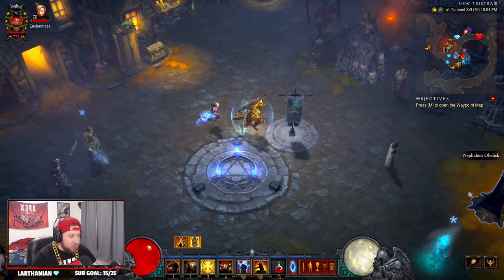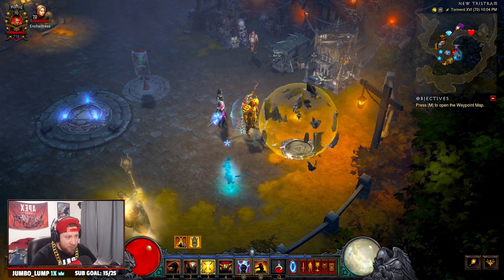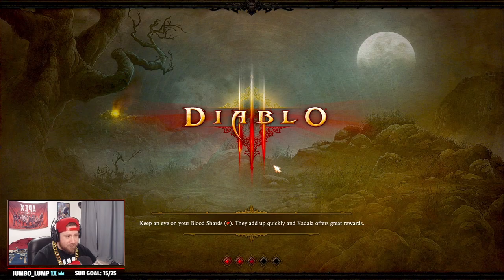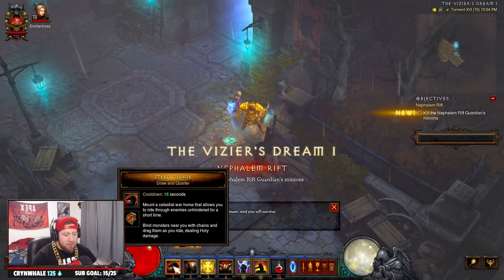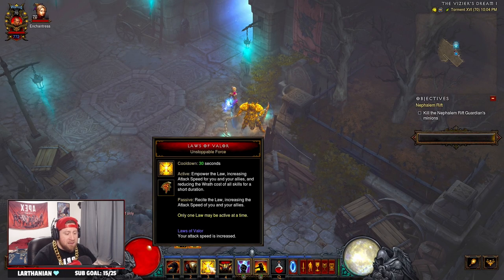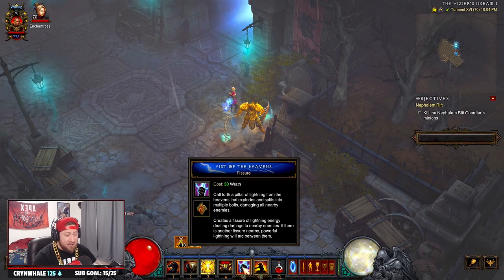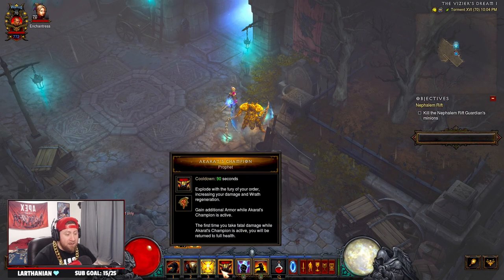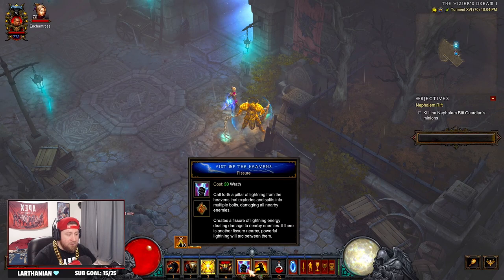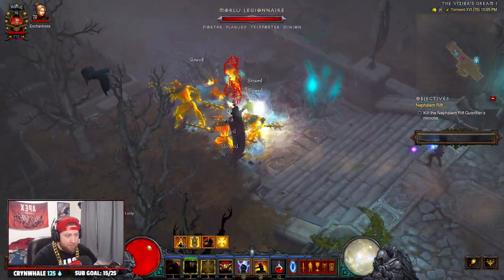We're going to do a Nephilim Rift just to showcase the build, and then we'll go over everything you need — as always, let's get right into it. We're going to be doing Steed Charge to zip around the map, Iron Skin for defense, Unstoppable Valor for attack speed and reducing all wrath costs by 50%, which is huge because Fist of Heavens costs 30 wrath. Then we have Akarats Champion and Fist of Heaven, plus Judgment for additional damage.